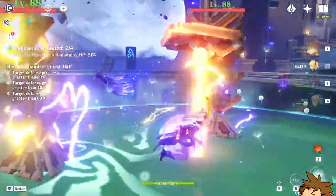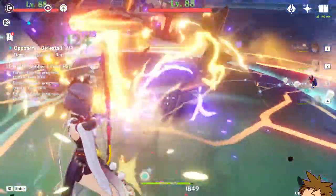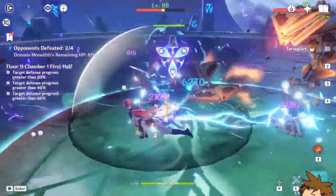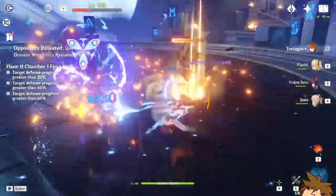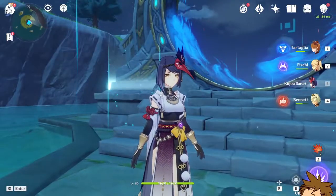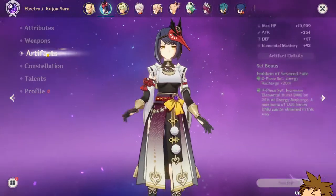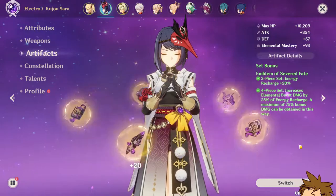It's kind of unfortunate, but this is way better than having terrible energy recharge. She's not doing terrible damage now — still pretty good. That looked a little stronger. I 100% recommend having some sort of energy recharge on her, and especially the Emblem of Severed Fate artifacts.